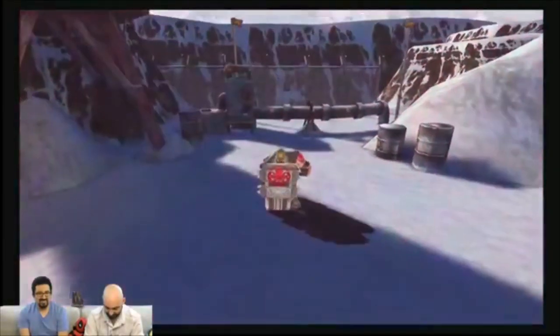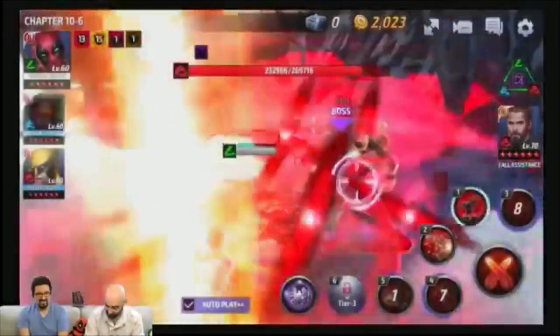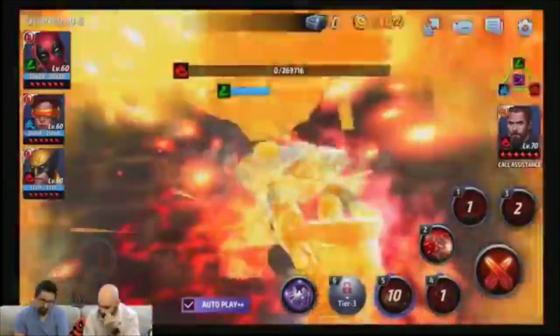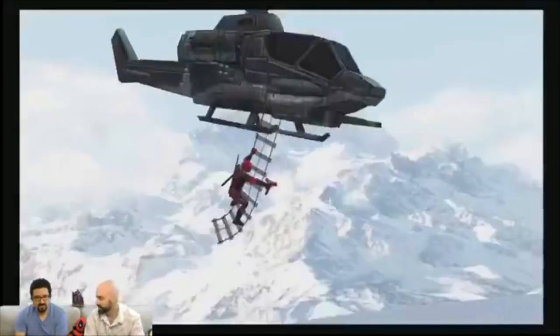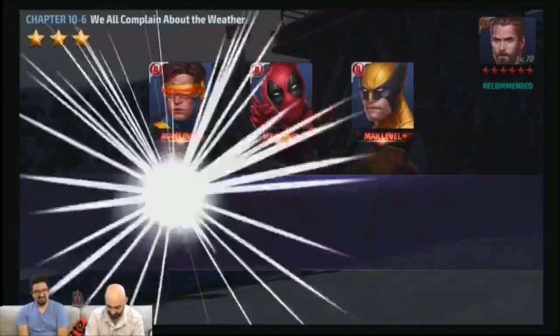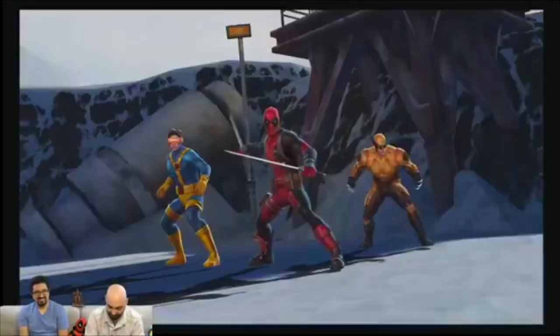There we go — we've got the boss. Let's beat the boss. As soon as we beat this guy we've got to beat two more so that we can reach the next part of his epic quest. We'll go through the first couple missions of the epic quest just to give people a taste so they can actually see Deadpool in action. His victory pose is really cool — it's very Deadpool. So why don't we go to the next one?